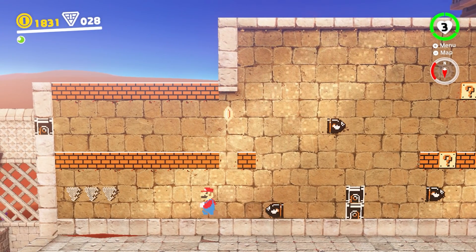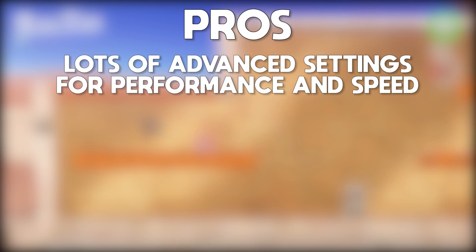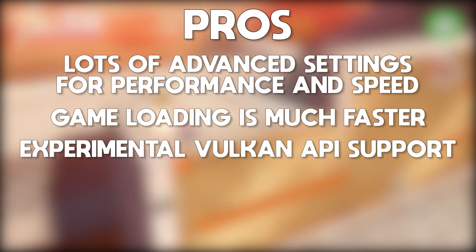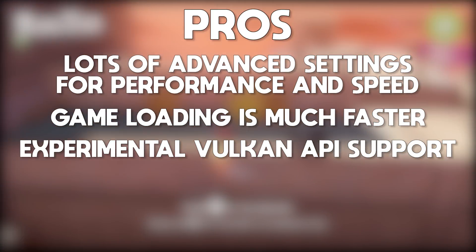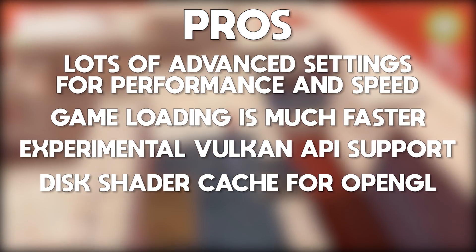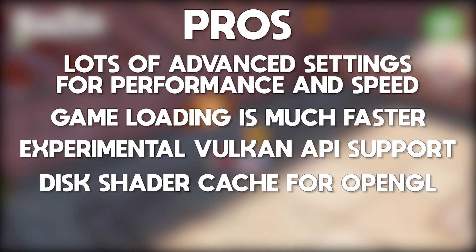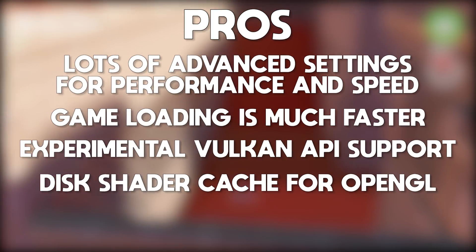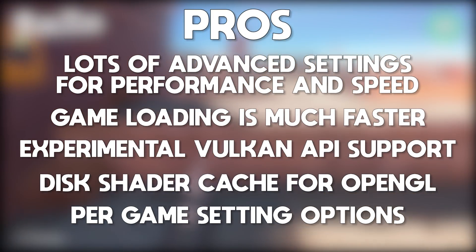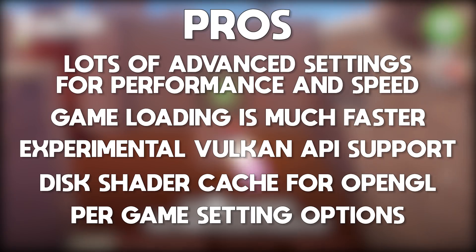Moving on to the pros and cons of Yuzu Emulator, let's start with the pros. This emulator has a lot of advanced settings that allow you to get much better performance and shader building and caching speeds. Games load and run super fast almost immediately. This emulator has experimental support for the Vulkan API, allowing Nvidia, AMD, and Intel GPU users to have a much more performant experience. It has had a disc shader cache for its OpenGL API for a very long time — this disc shader cache is literally a night and day difference, since not having one makes several games like Super Smash Bros Ultimate nigh on unplayable. Finally, Yuzu also has per-game settings, allowing for even greater user customization, which comes in handy since some games perform better on OpenGL while others, like Zelda Link's Awakening, perform much better on Vulkan.